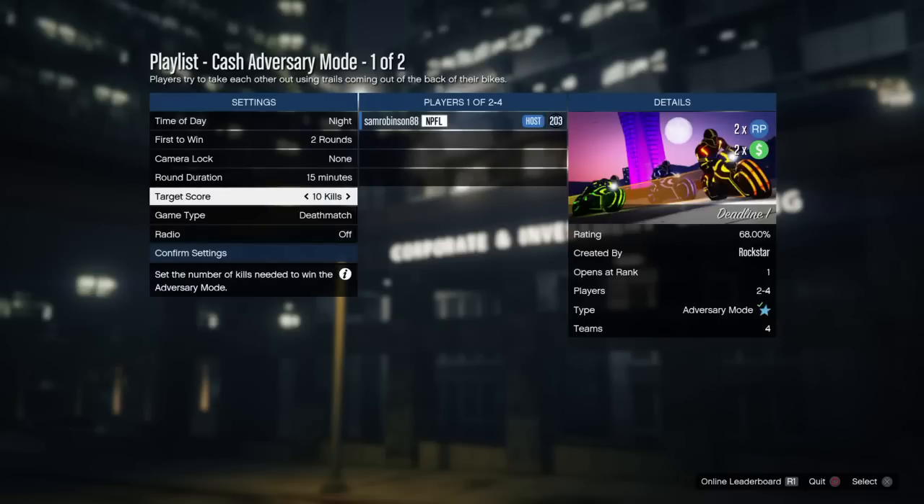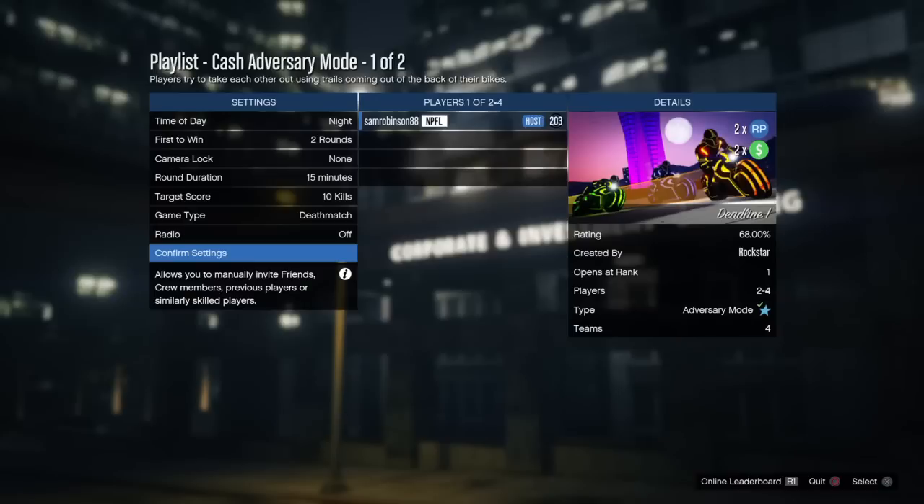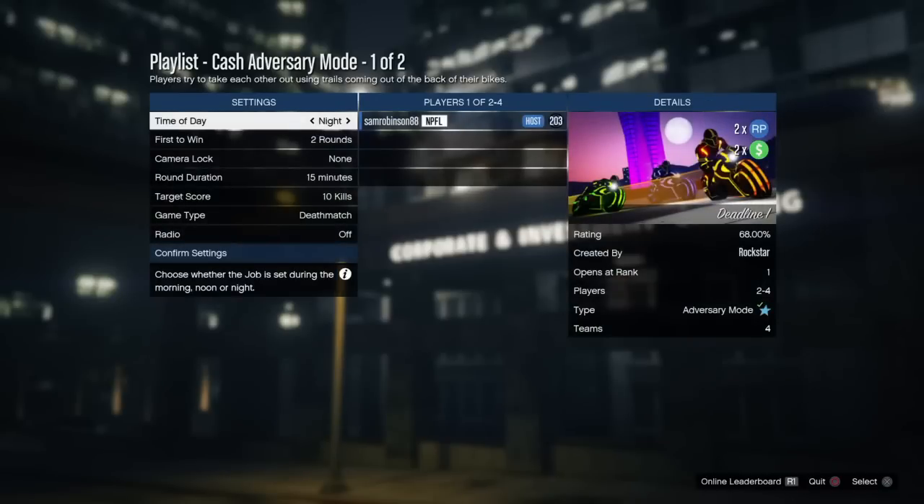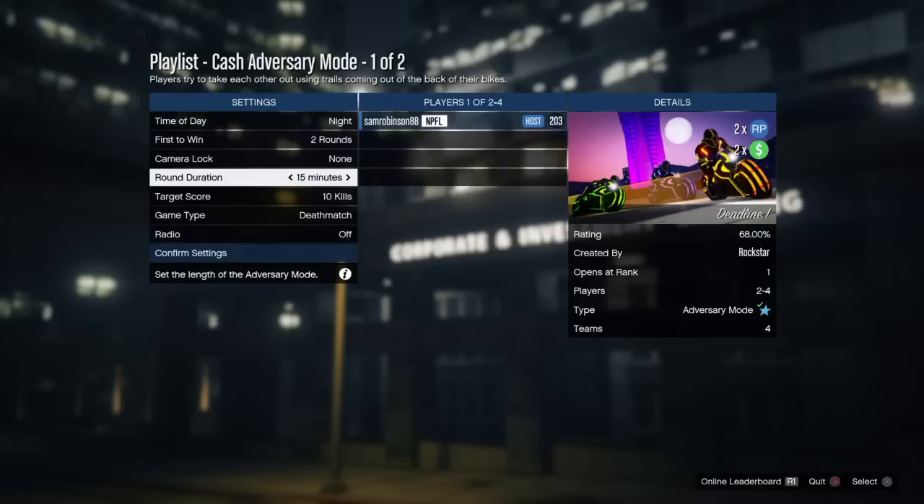That's why I tell you to do Deathmatch — you can do as many kills as you want, it doesn't matter, because the method will work either way. Put as many kills as you want, make sure it's Deathmatch, 15 minutes, and two rounds. This is going to be the best way to maximize your profits, so get your friend to join.